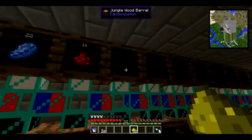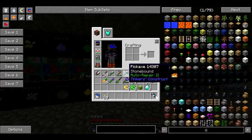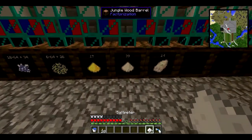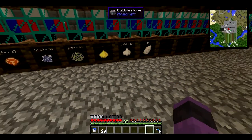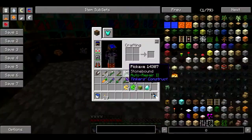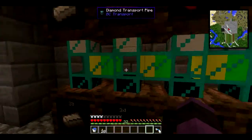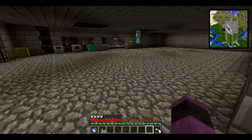Glowstone dust is also in here now. The reason we need this is because the pulverizer, I believe, creates shiny metal. And shiny metal goes into some of the very advanced things. If I recall — I'm probably wrong, and people are probably going to get upset with me, and yet I don't care.